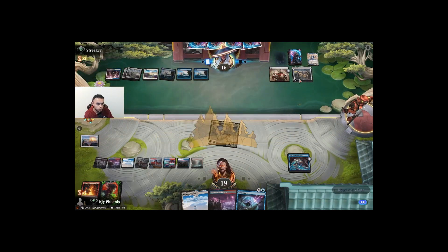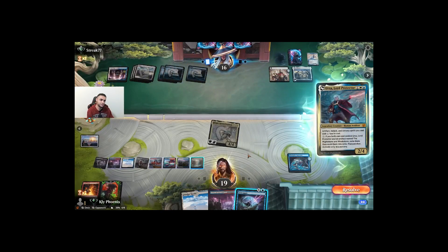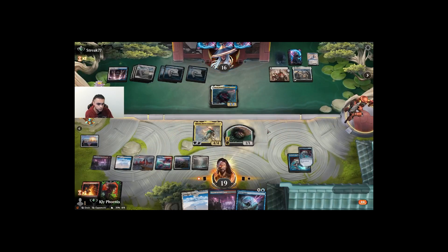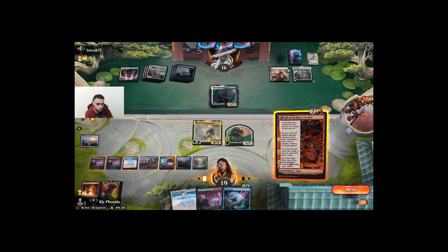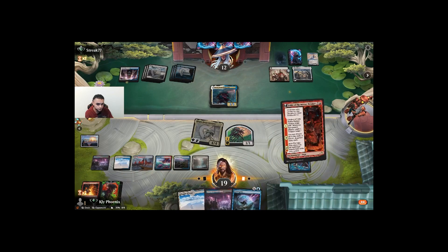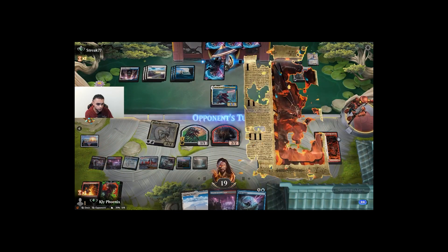One, two, three, four — they might have a Depopulate here as well. It's an Urza — it's an Azorius deck. Alright, Create a Might. Let's pass.